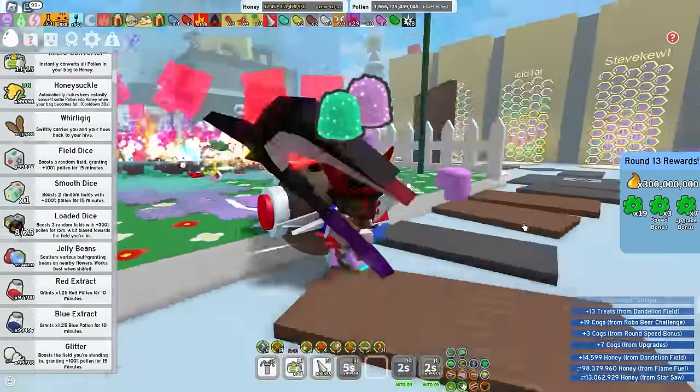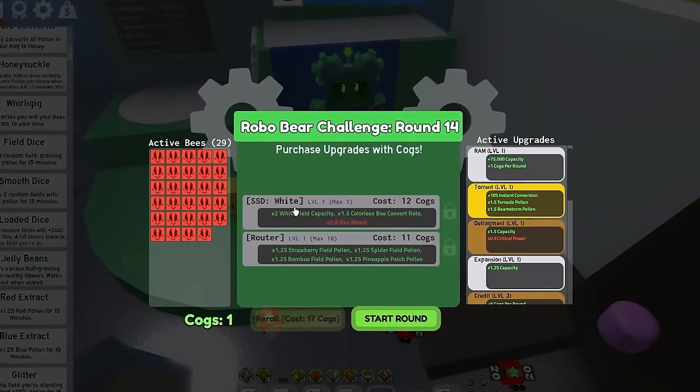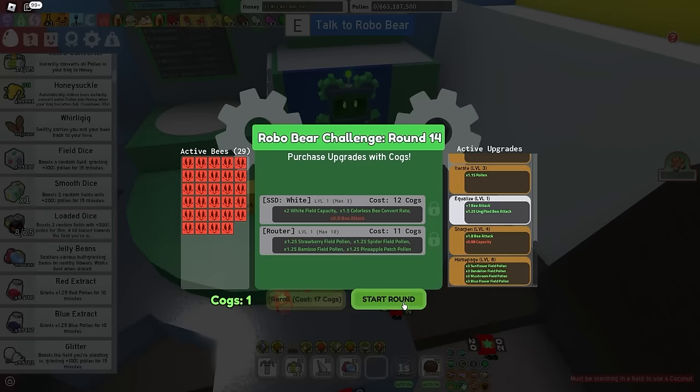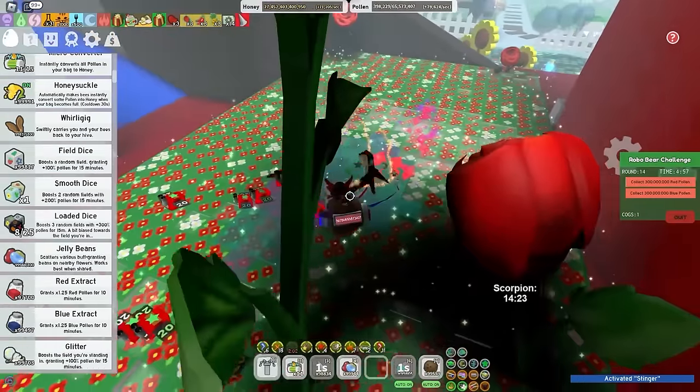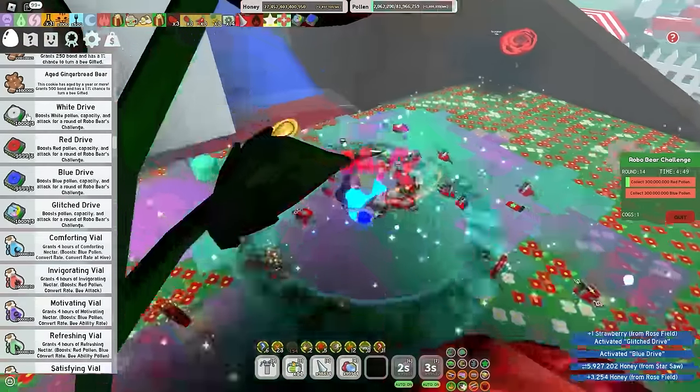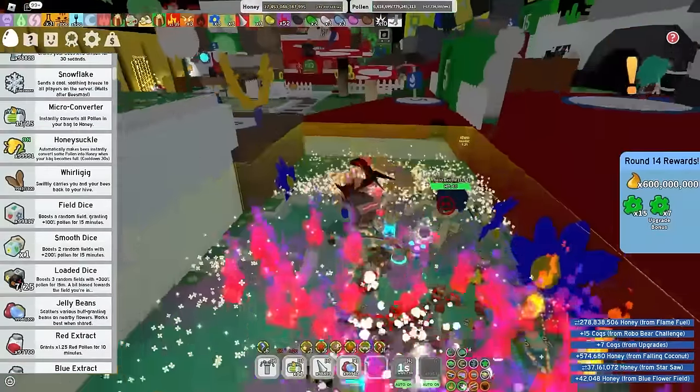Round 13 is done. Homepage is already up to level eight — oh my gosh. So I get times three pollen from the bottom four fields. Let's do this red and blue pollen quest real quick — should be rather simple, actually. And I forgot that I have all these drives. Might as well use some of them on these difficult rounds. Round 14 is done.